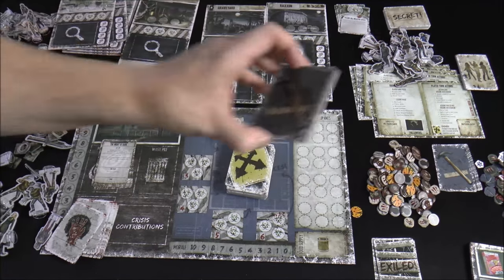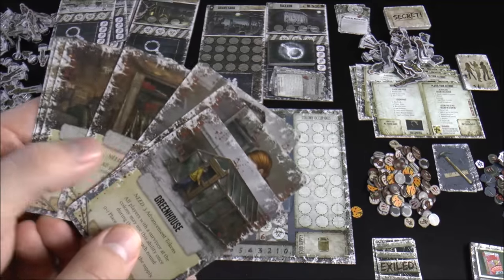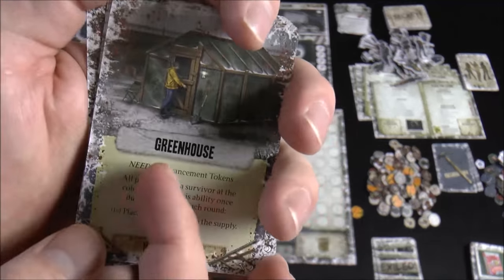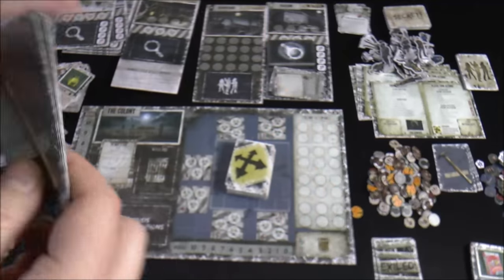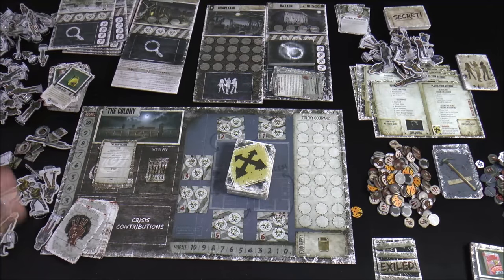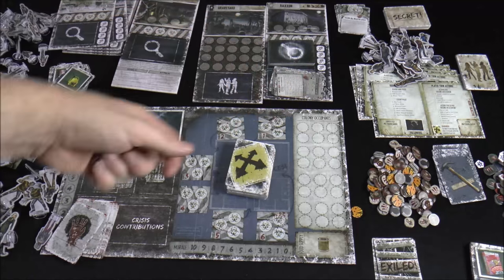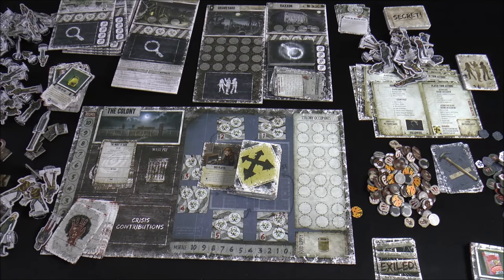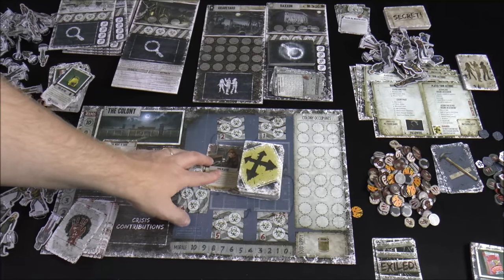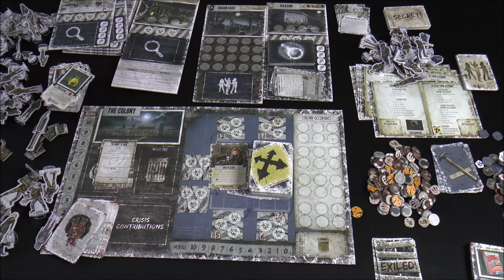The last module is improvement cards. You shuffle the deck and deal out four face-up cards — really cool things the survivors can add to their colony. For example, one might need three advancement tokens, another just one, getting you a DVD player or an outhouse. These give special abilities and effects. You earn advancement tokens and place them on the face-up improvement cards; once you have enough to complete one, you add it to the colony. You can choose to only use the improvement module without bandits or Raxxon.